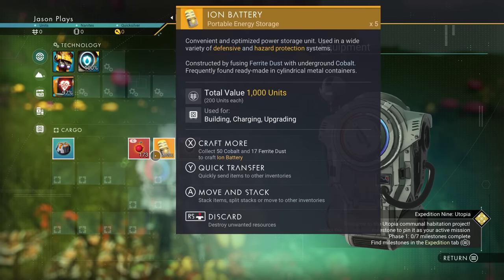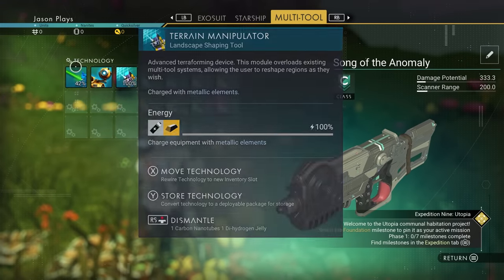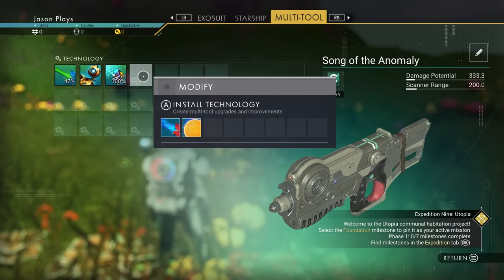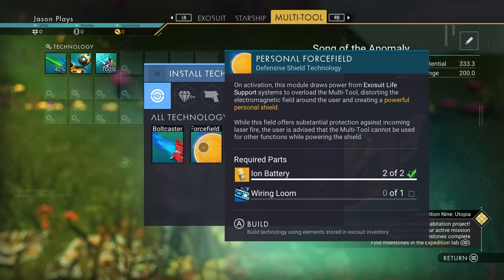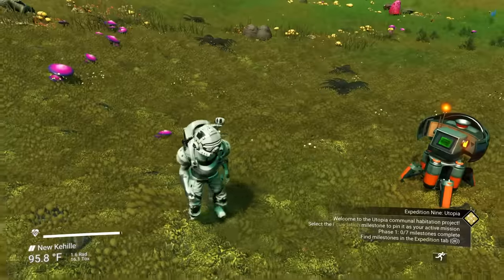If you want to identify an unidentified plant or mineral, go over to your multi-tool tab. This is your tool you can use to mine and scan things, so we need to install a scanner. We'll press A on Xbox or X on PlayStation. Oh, we don't have a scanner - that's fine. We'll wait for that because we're probably going to get it with our next objective.